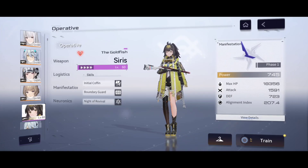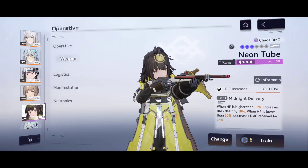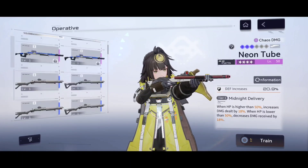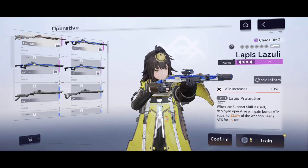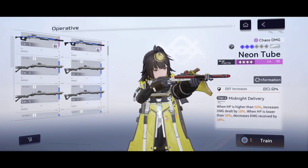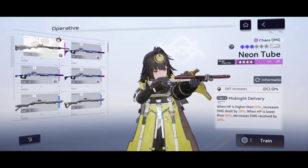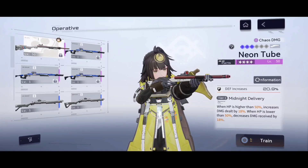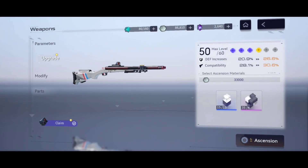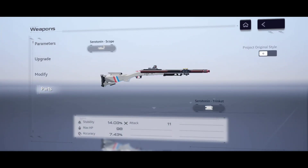That was quite a lengthy skill description. The weapon I have is the Neon Tube - basically one of the only purple shotguns I have, and it does chaos damage. I don't have her weapon yet, but I might get it at some point. The weapon is at level 50, and I also have a weapon part unlocked. Let's equip that right now.